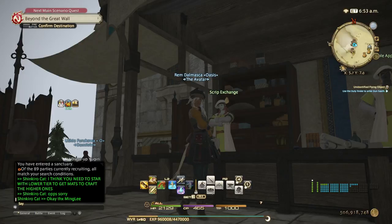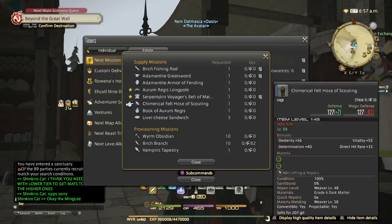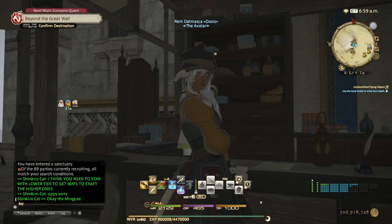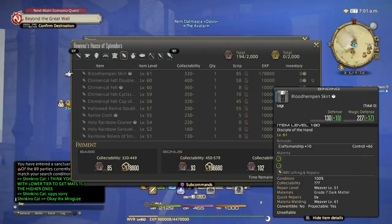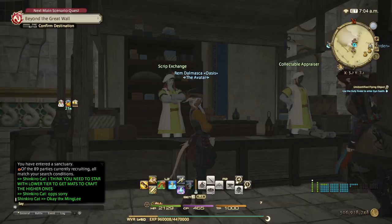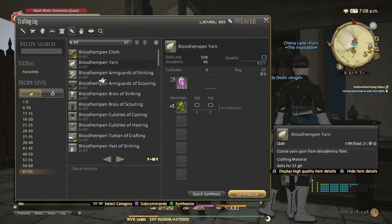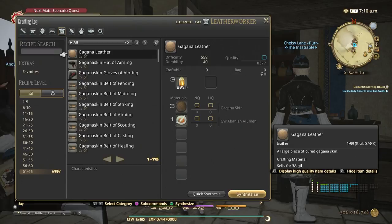To get to level 61, first do your grand company daily. For weaver today it's chimerical felt hose of scouting — try to HQ it and hand it in, that's a lot of XP. Then for collectibles, you can come to Idyllshire and hand them in. You don't even need to be in Stormblood areas yet, but it's preferable so you can gather blood hemp with your botanist or get materials for Gagana leathers, which you'll need for these collectibles.